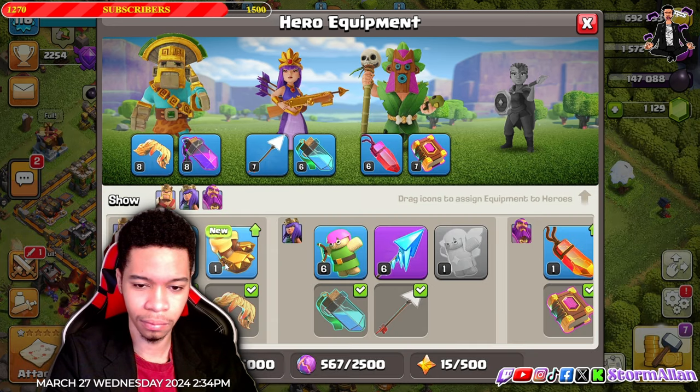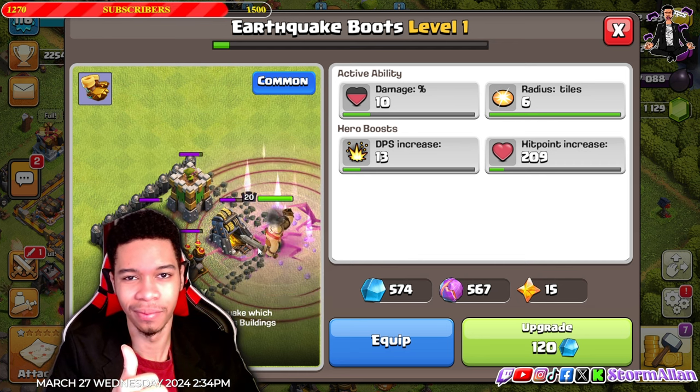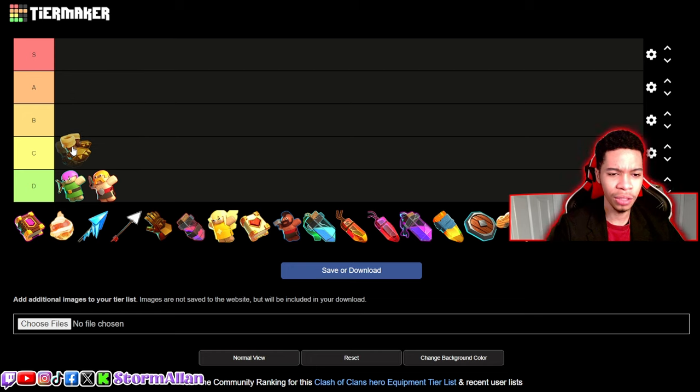Now we got the Quake Boots. It's an interesting one since it opens up the base for the king to go in, but I don't see it being that practical or useful because you can get Super Wall Breakers, Wall Wreckers — there's so much other stuff you can do. I'd say it's a solid C tier, definitely not B.